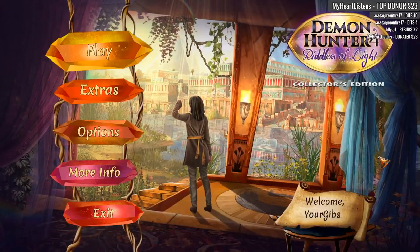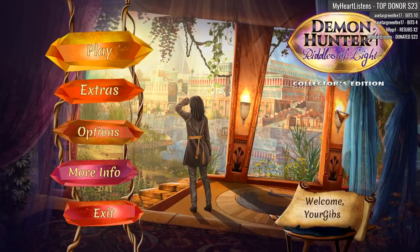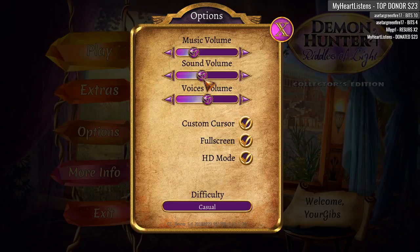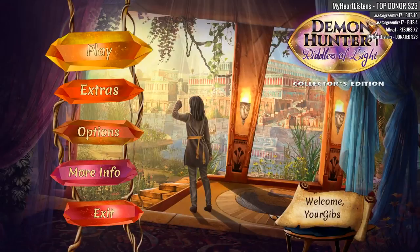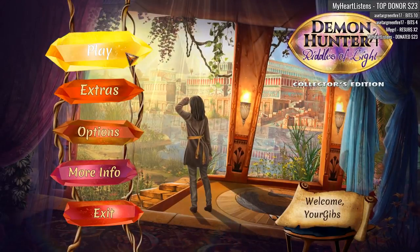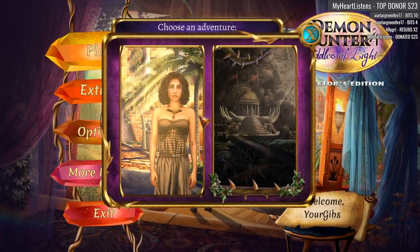We are going to play Demon Hunter for the Riddles of Light. This is the Collector's Edition. This is Brave Giant, this is Full War, and they actually put the numbers in their games, which I think is nice and rare. We are going to do this — let's go ahead and hit that play button.